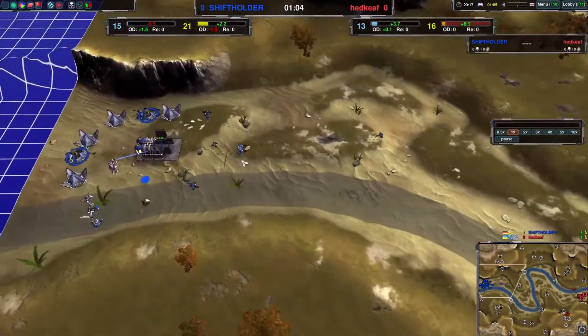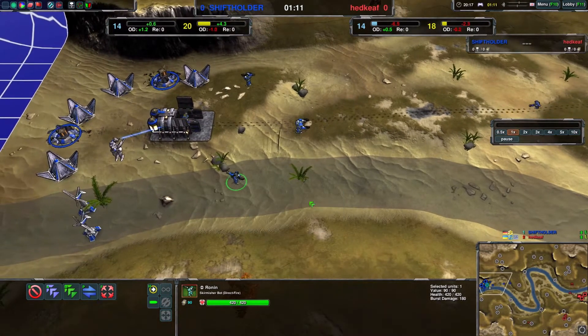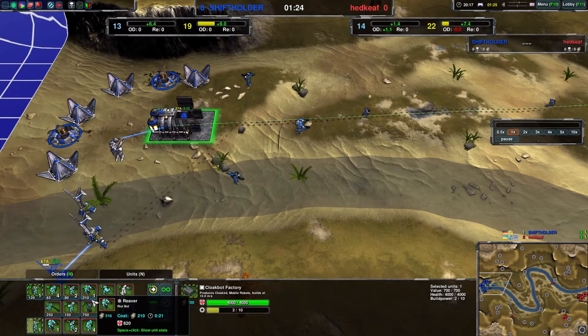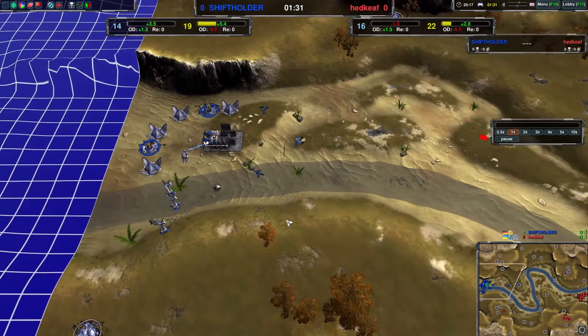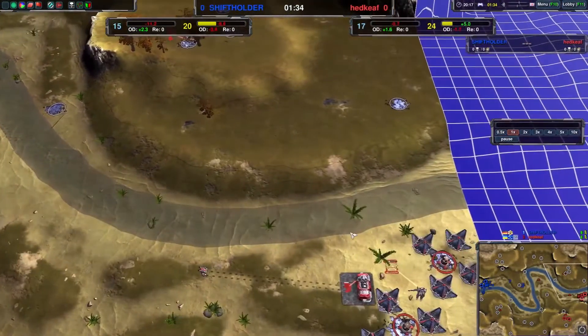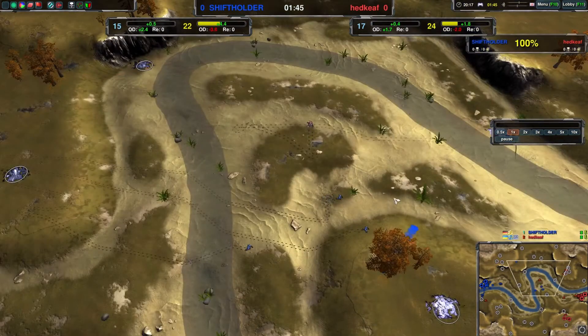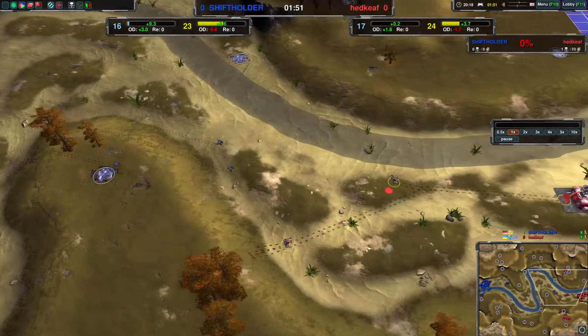Shift Holder is starting with a reaver and a couple of ronins, which is really interesting because normally it's all raider raider raider, and only later on you transition into other units. But no, they're going like four glaives, two ronins, one reaver, and a conjurer — really interesting. On this map, going shield bots isn't a bad thing, but amphibots tends to be better just because of the water where they can heal up, so amp bots will have a little bit of an advantage.